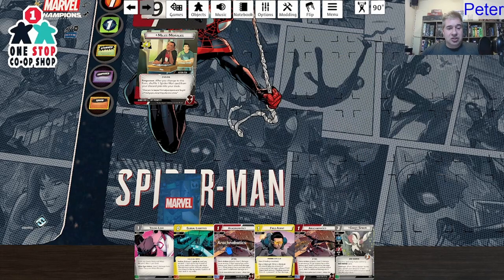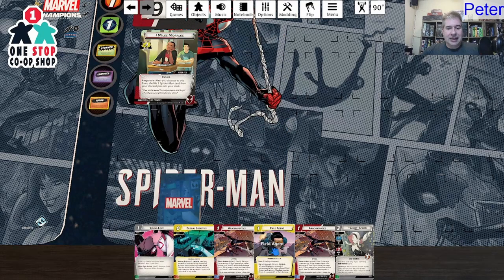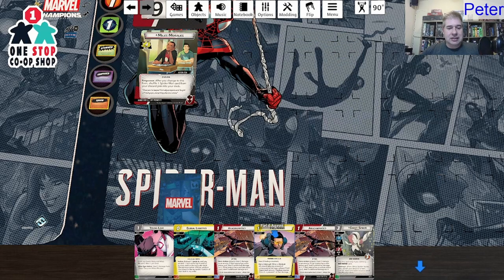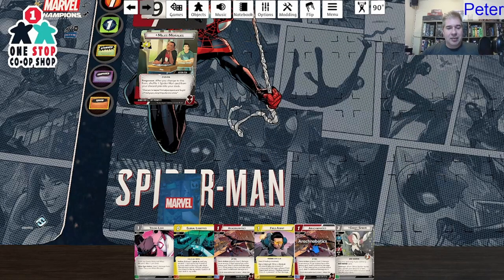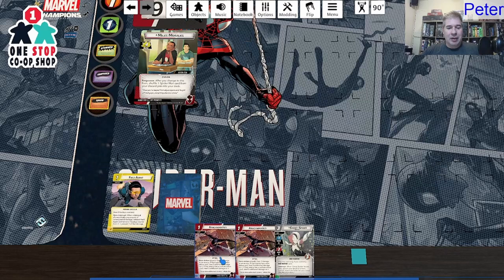There's a Field Agent — there's a shield card. I got Global Logistics where I can look at the top four cards and mess with the deck, and I do have my first shield card. It's a support card with up to three backup counters. Hero interrupt: when a shield ally would take any amount of consequential damage, exhaust Field Agent or remove one backup counter to prevent one of that damage. This will stop damage to shield allies, but I don't have any in hand right now.